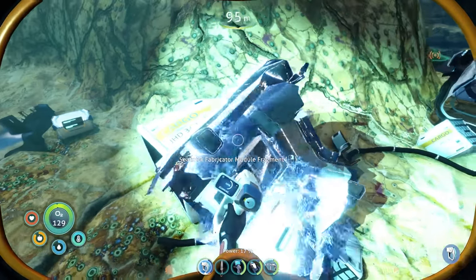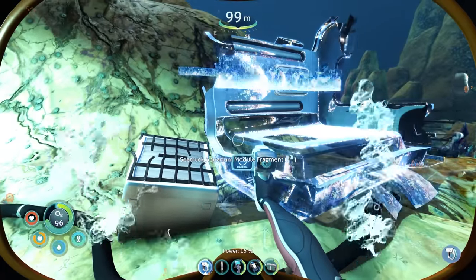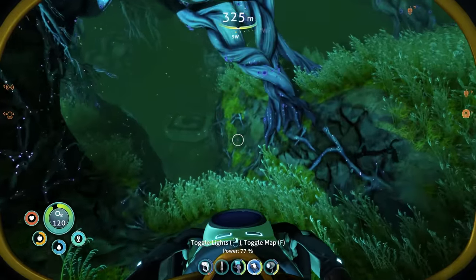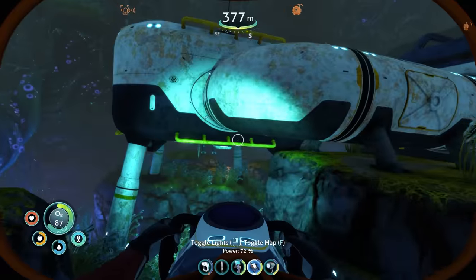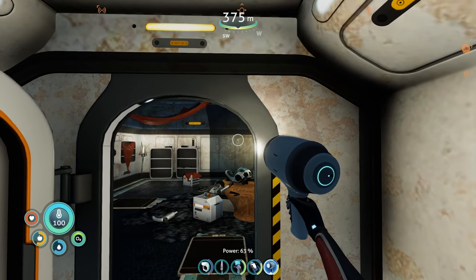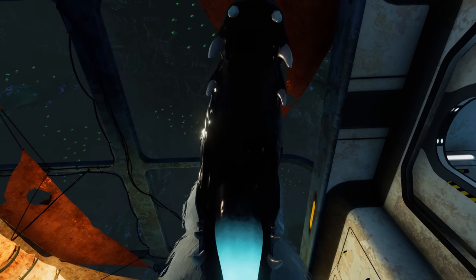I managed to find some fragments for my sea truck — these are basically like little carriages you can add onto the back. One was a fabricator module and we've got an aquarium too. I spent a long time searching for that woman, but eventually I stumbled upon her base. I guess I'll have to enter through the moon pool — at least she's not going to be able to use this prawn suit on me. This place looks cool — I was not expecting that.